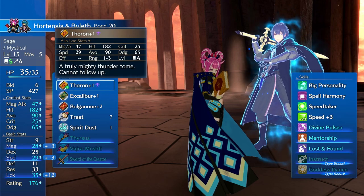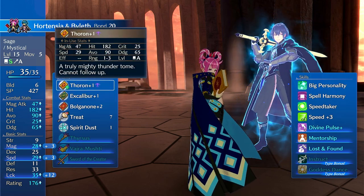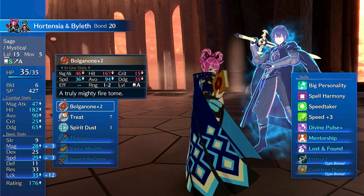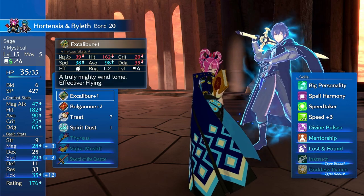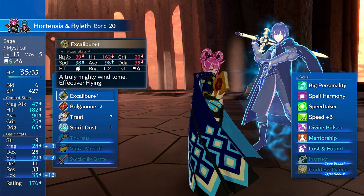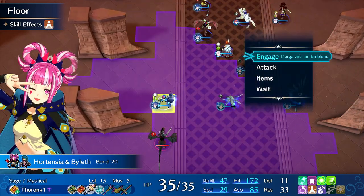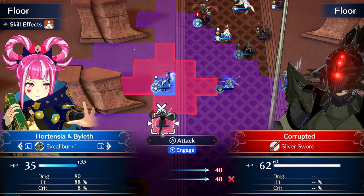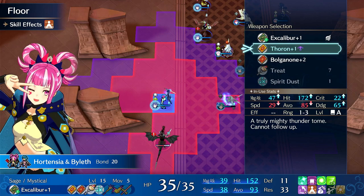But look at these tomes — these are good tomes, these are endgame tomes. L-Thunder, L-Fire, L-Wind are decent, but Excalibur, Thoron, and Bolganone are so much better. Excalibur generally one-rounds enemy flyers for the most part, unless they're insanely fast and you don't double them. But even if you don't one-round them, it hits like a truck. So let's look at the base damage from Excalibur in this case: 40 times two. Even if we do not one-round this guy, we're still hitting for 40 damage. You've got that, you've got the Thoron.